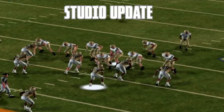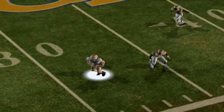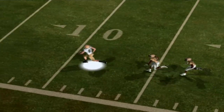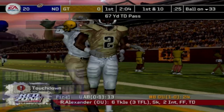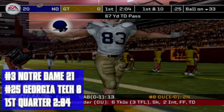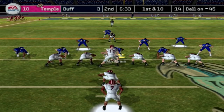Back to Atlanta: Brady Quinn throws a deep shot to Jeff Samardzija, who runs all the way into the end zone for the touchdown — Notre Dame up 21 to nothing. It's not looking good for the Yellow Jackets at all.